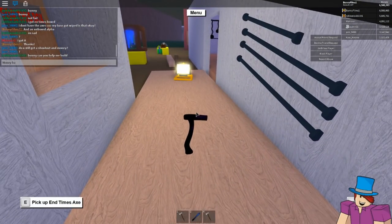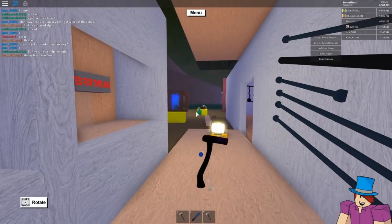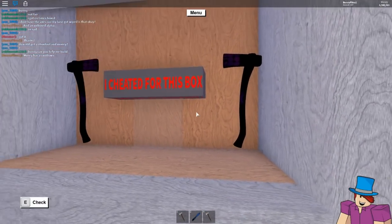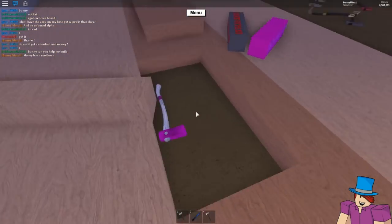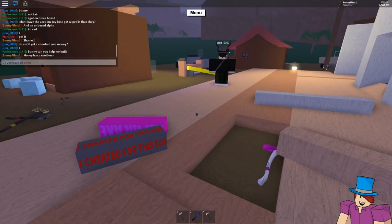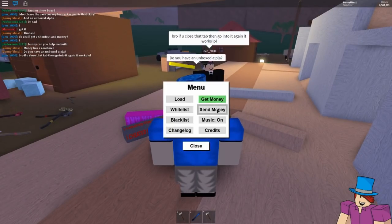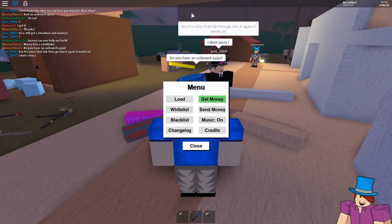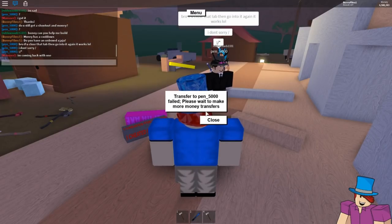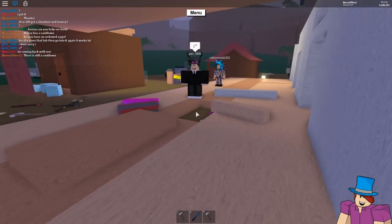Money has a cooldown so you can't send money over and over - you have to wait a little, just to prevent exploiters from sending random money. I can't pick up my alpha axe. Someone suggested: if you close that tab then go into it again it works. Let's send money to Pen 5000 - there's still a cooldown so I'll be back in a moment once our display case is together.